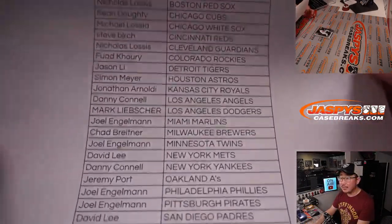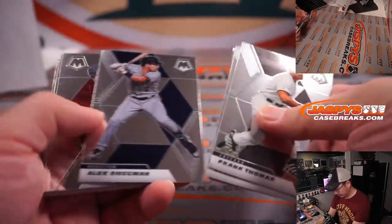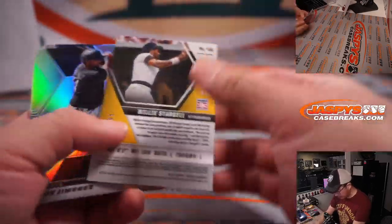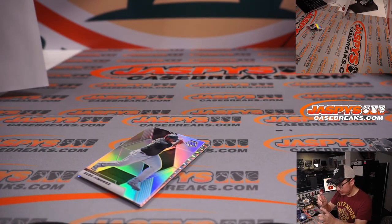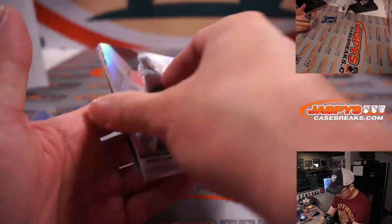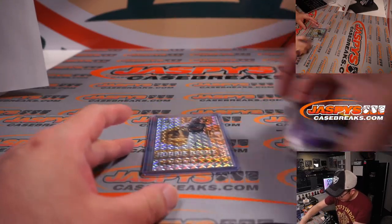All right, final printout — hot off the presses. We got a Willie Stargell, 78 out of 99 — Pirates. That's going to be for Joel. And a Cabrian Hayes rookie debut insert, another one for the Pirates. It's not numbered or anything like that, but it's one of the upper tier young talents in the game.